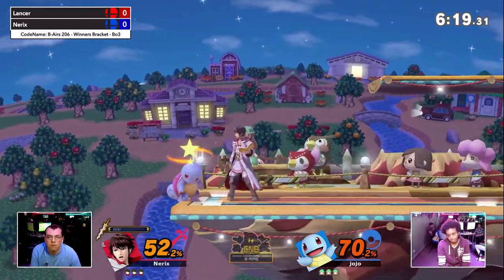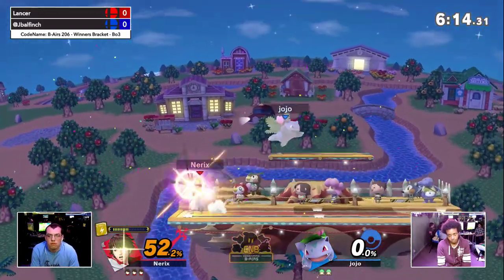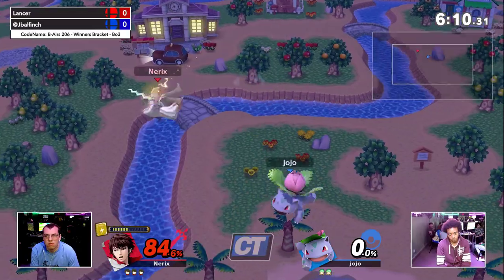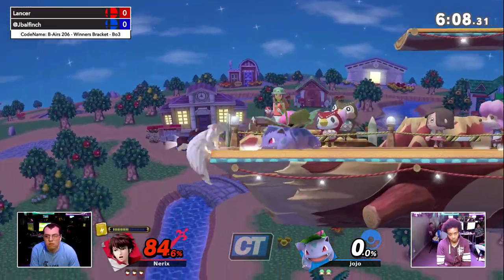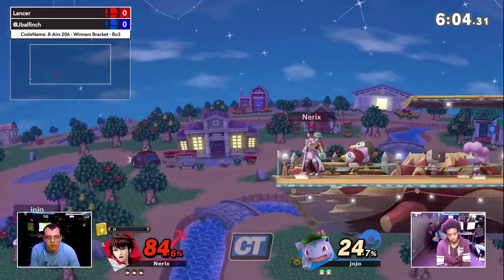An amazing shield break. And if he charges F-Smash, that'll do it. Even without the Levin Sword, it'll still kill. Impressive. Good up airs — great ladder combo, really. He grabbed him even after missing the F-Smash. That was impressive.